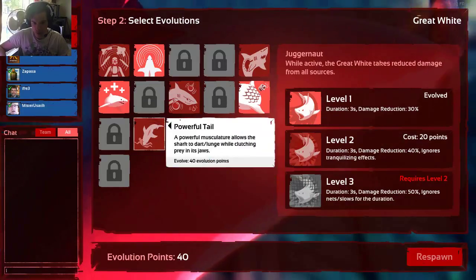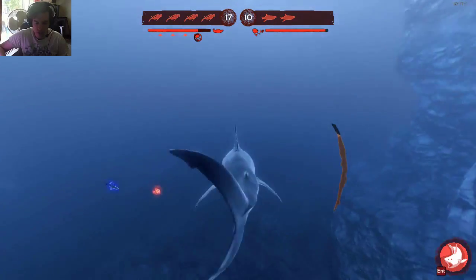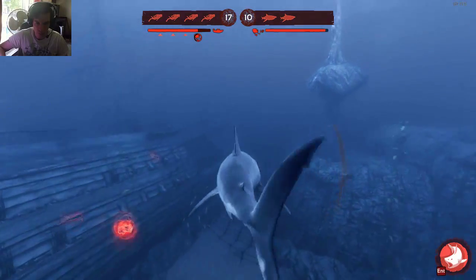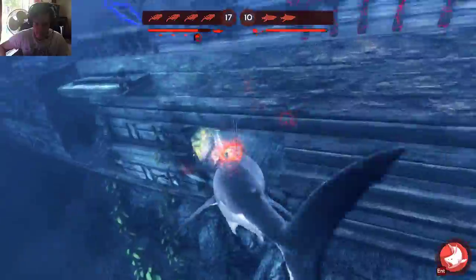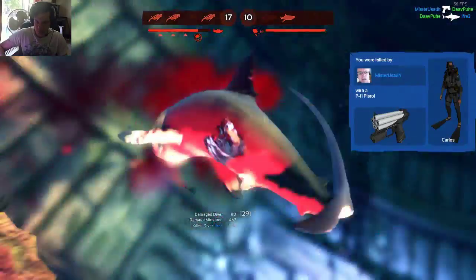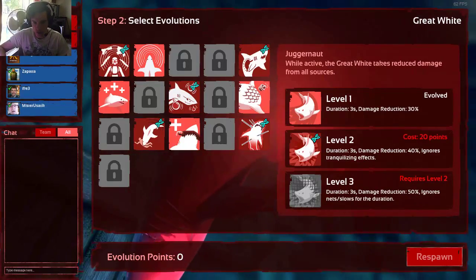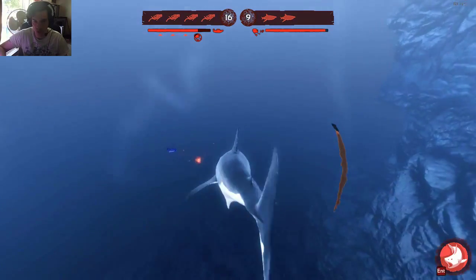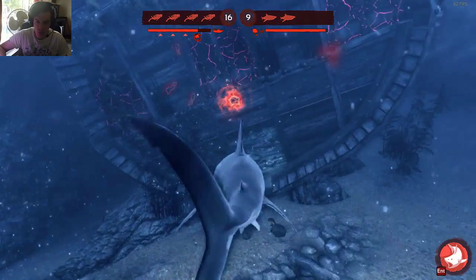At least we made another entry point, and we damaged the diver so hopefully my partner can finish what we started. Gotta be at the other side — that's the entry point we made. Boom! I got one — I don't know if I killed the second one but I definitely killed one. Now we can take the blood feast ability. That will definitely hurt them a bit though. I think we only got 9 tickets left and they've got 16 — we need to get more kills.